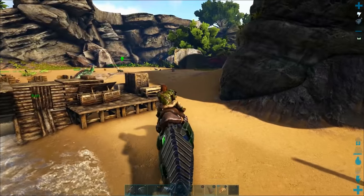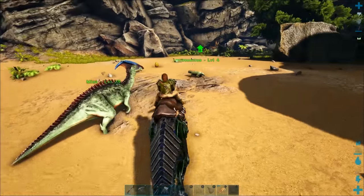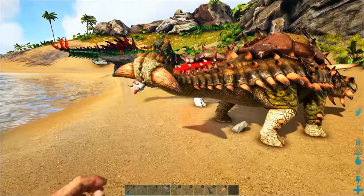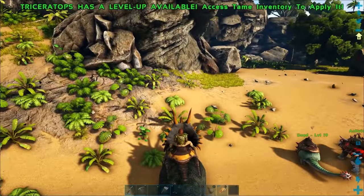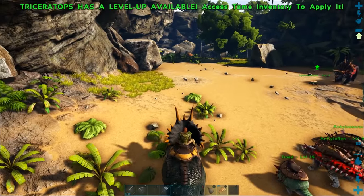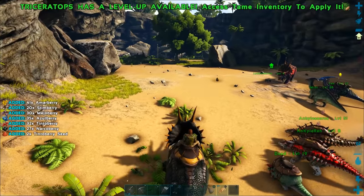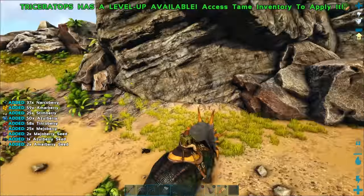A Raptor is a much better mount than a Parasaur — even though they have lower health and very low weight, they're much faster. Raptors and Parasaurs really take on the same function, so I'll count them as the same tier.